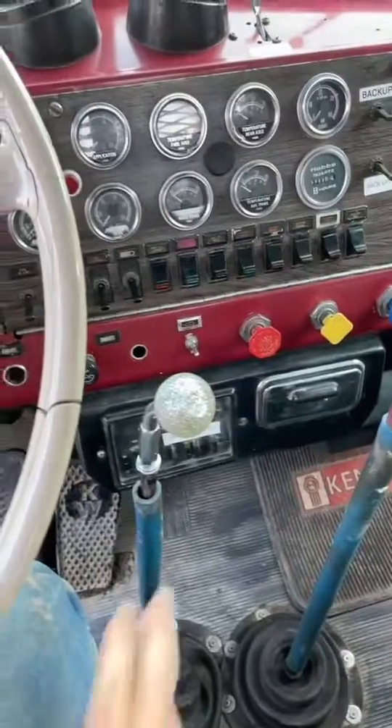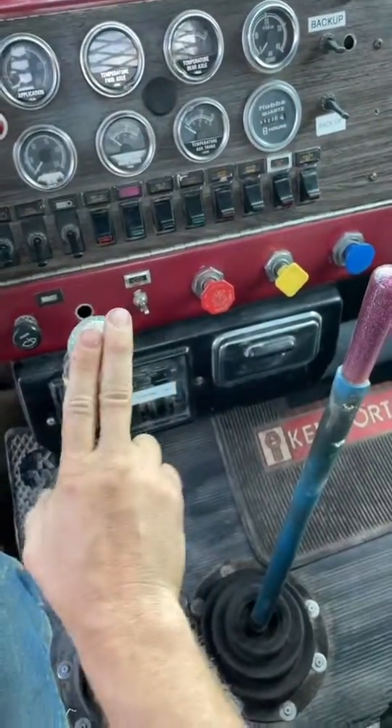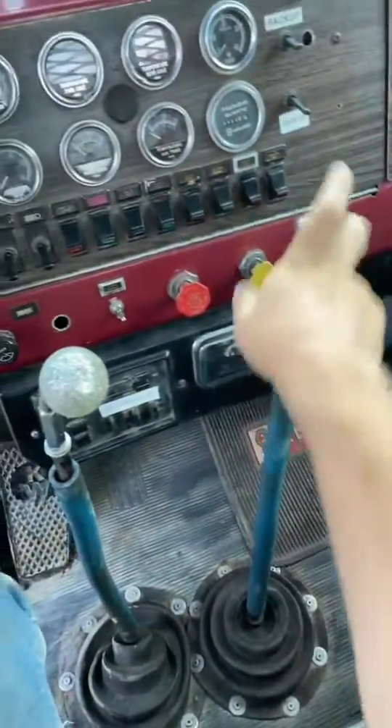When you're driving a normal truck over there, you've got your high-low splitter with your fingers and you've got your direct and overdrive off your thumb. Well this is similar, but this would be your direct and overdrive and high-low range. So when you're in one gear here, you've got four gears here to run through.